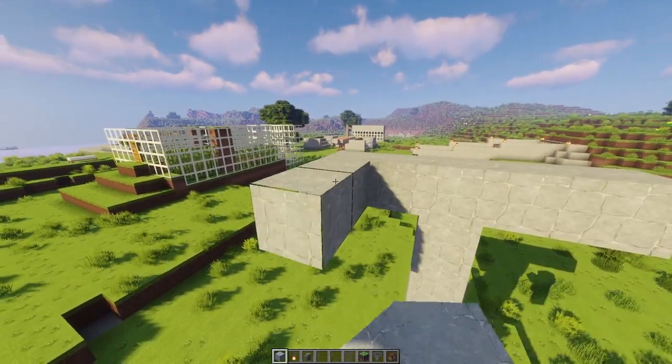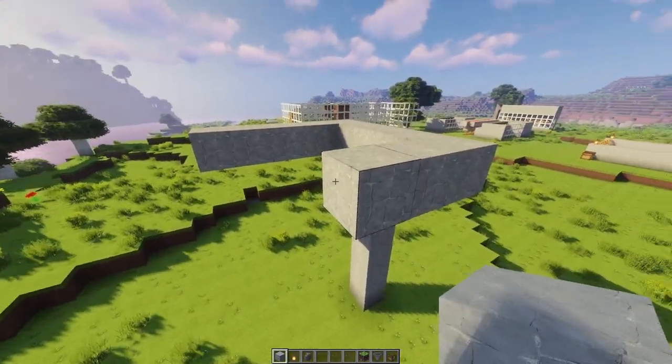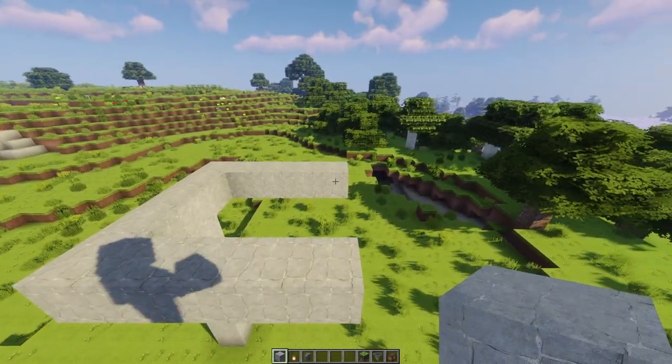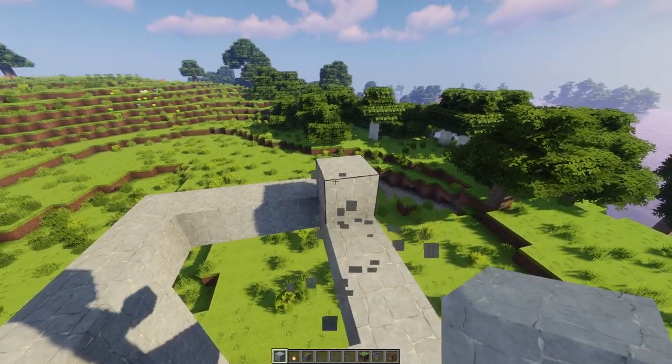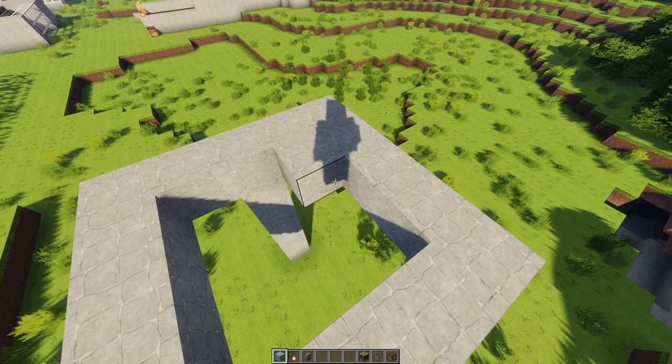You have to use stone blocks so we will easily get it — 4 blocks — then we will continue. We will form hand-like shapes and connect them. After connecting, a 5x5 platform will be prepared.